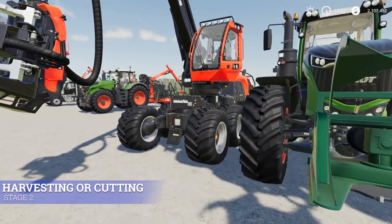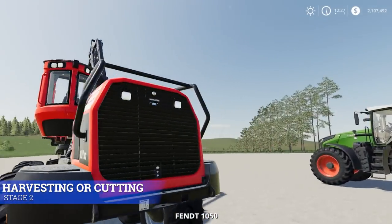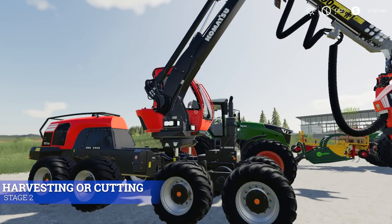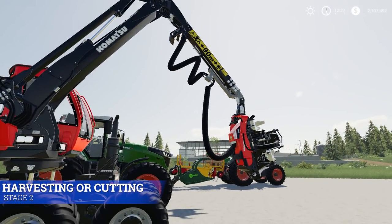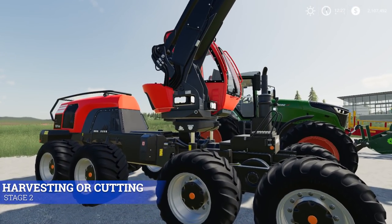The next option for cutting down trees is a tree harvester. There are several options in game. This is by far the best way, in my opinion; however, it's the most expensive way, as you can imagine, it being an independent piece of machinery.